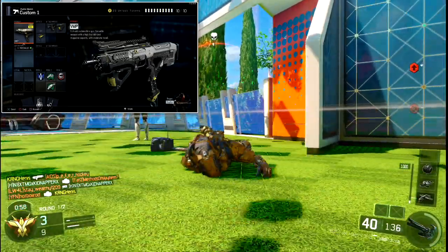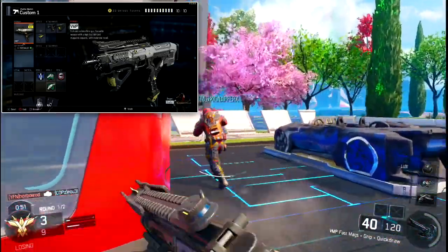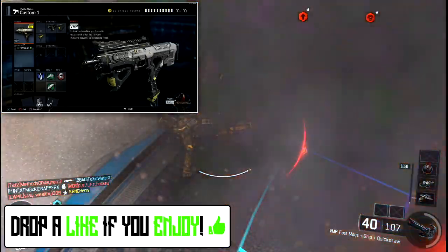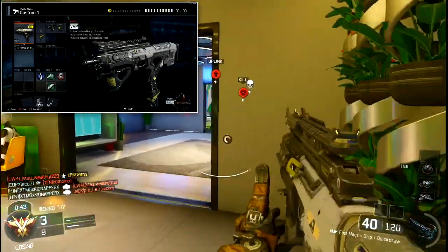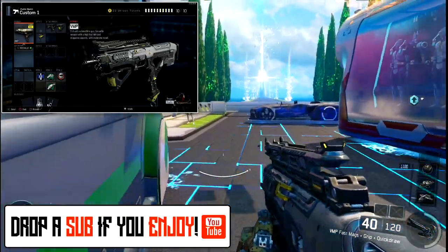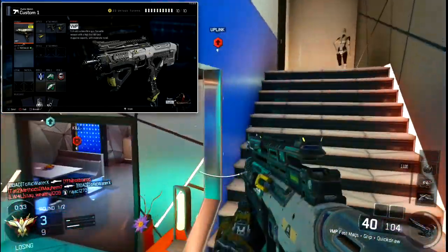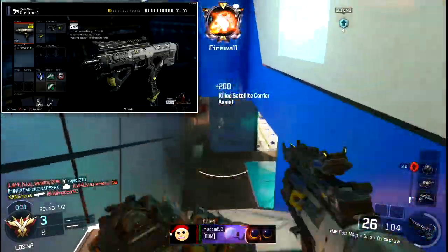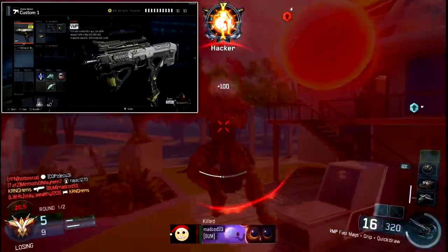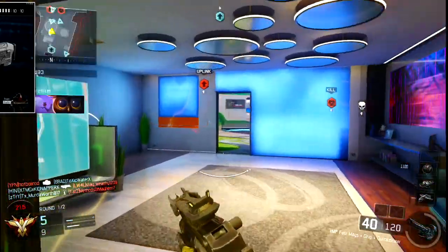For Perk 2, run Fast Hands and Scavenger. Fast Hands is one of the most important perks in the game, and Scavenger is great if you're going on high gun streaks — especially with the VMP's high fire rate burning through ammo quickly. For Perk 3, run Tactical Mask, especially on Nuketown or Combine where enemies are likely throwing grenades and tacticals.